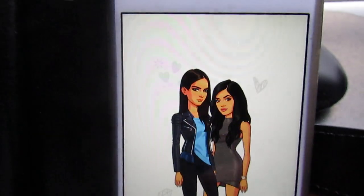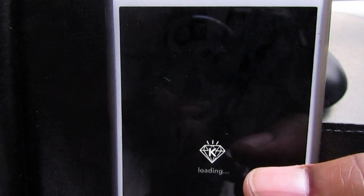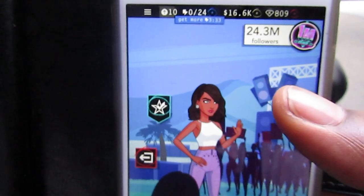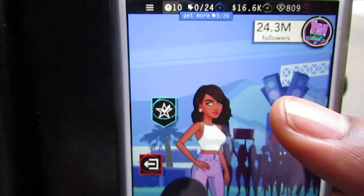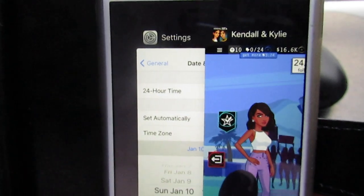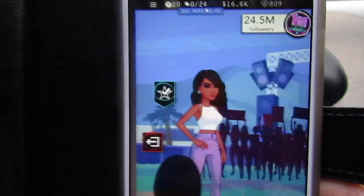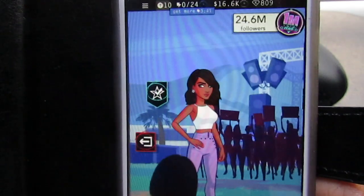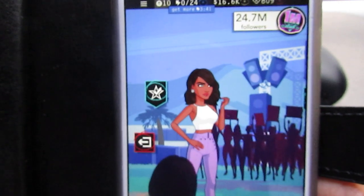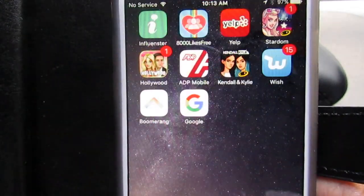As you probably just noticed, it went from 24.2 million followers up to 24.3 million followers — so that's the trick to get more followers. What you do again is double-click the home button and just keep going back and forth, and each time you keep double-clicking and going back to the app the followers keep increasing.